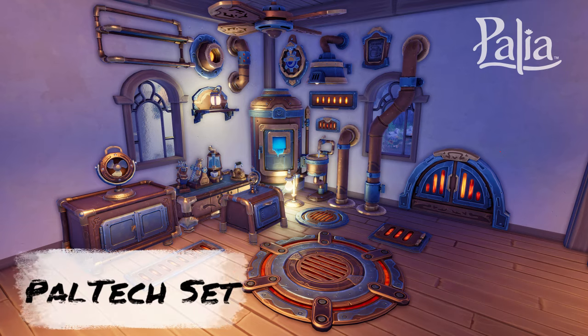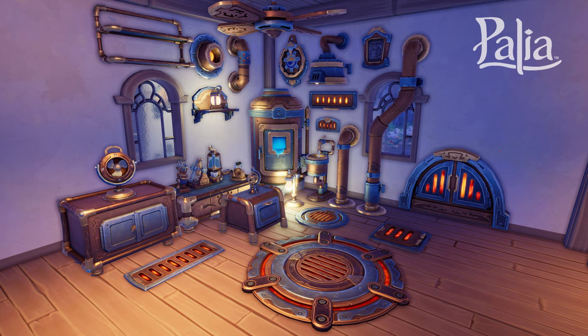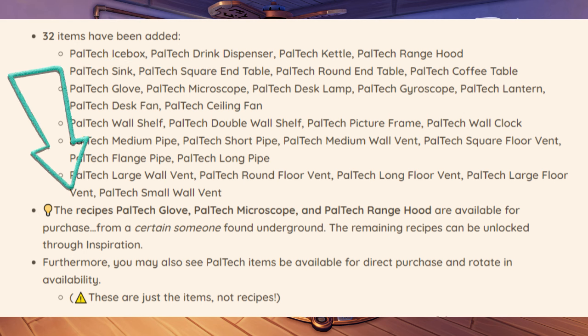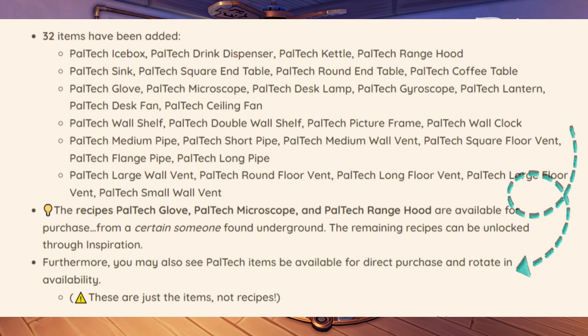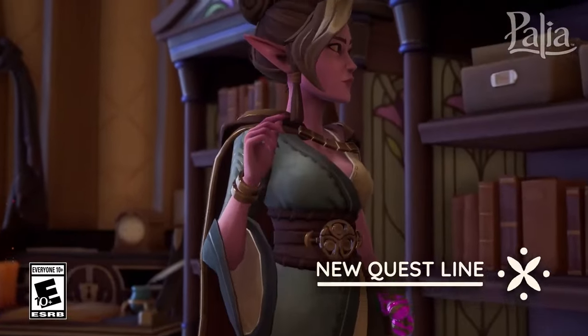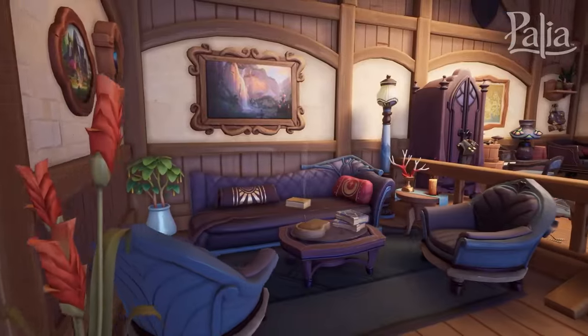First up is the Powtech set. Not only is Paleo coming to Steam in the near future, but they're including steampunk items in this update — 32 new items total. Three items, including the Powtech glove, microscope, and range hood, can be found at the Underground. The rest you'll need to craft through inspiration at your crafting bench. Some items may also become available for purchase, though note those are the items and not the recipes.